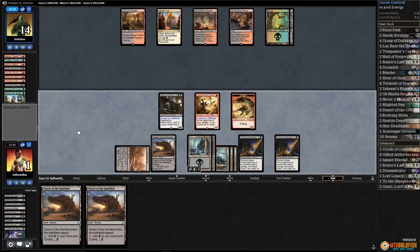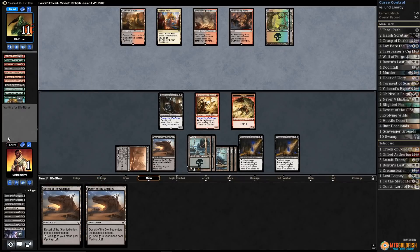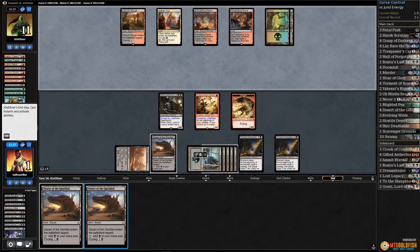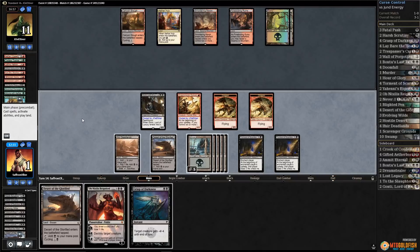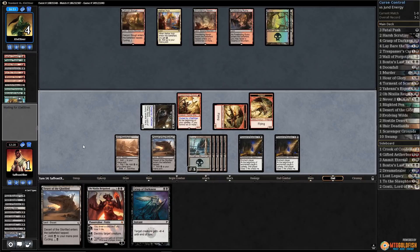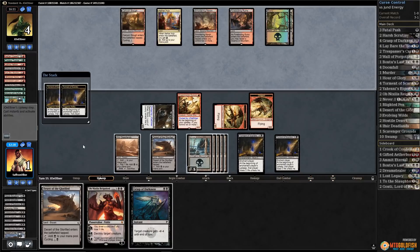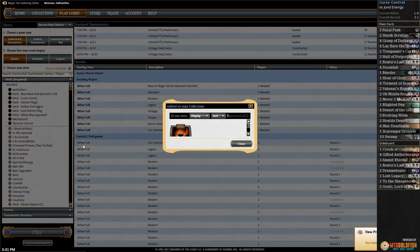Now we're not dead to Glorybringer. Double Torment triggers — opponent discards Long-Tusk Cub. What's their out? Opponent's passing. Curse Control! Cycle the Desert. Ob Nixilis — not exciting. Make another dragon, five, six, seven — let's get them for seven. Pass the turn. Two curses and two of our opponent's cards. Definitely should have attacked with Dragon Master Outcast — that would have been lethal! Oops. And it doesn't matter — we win!